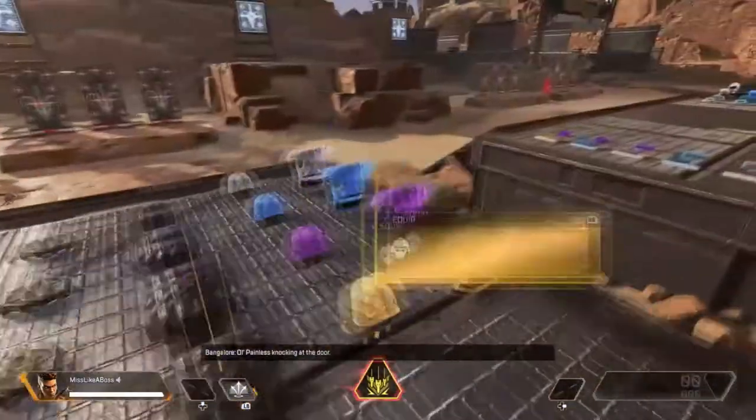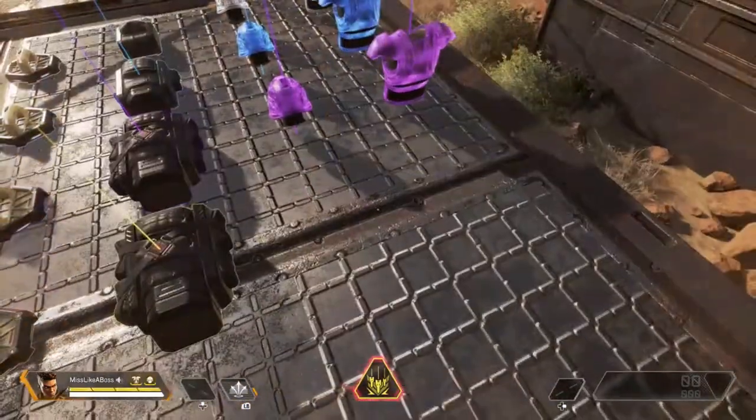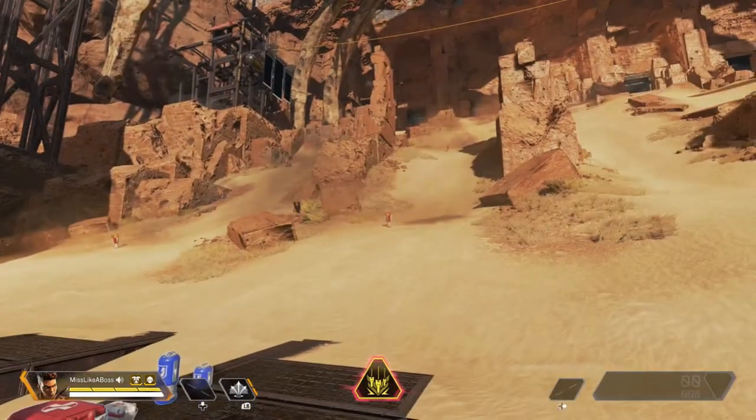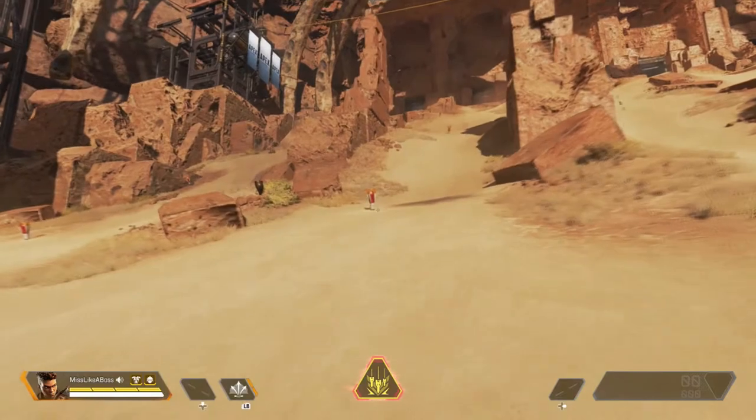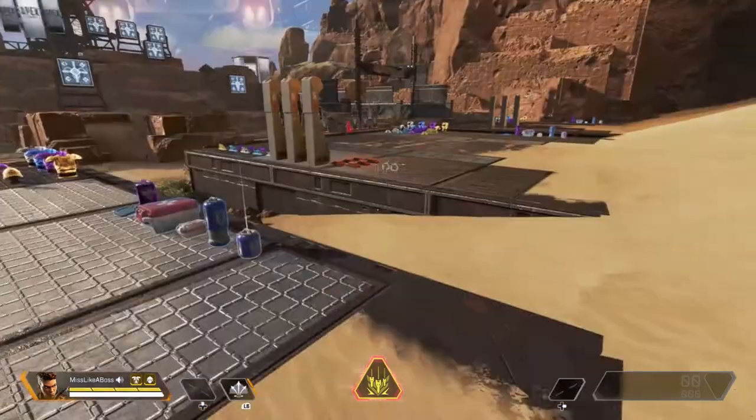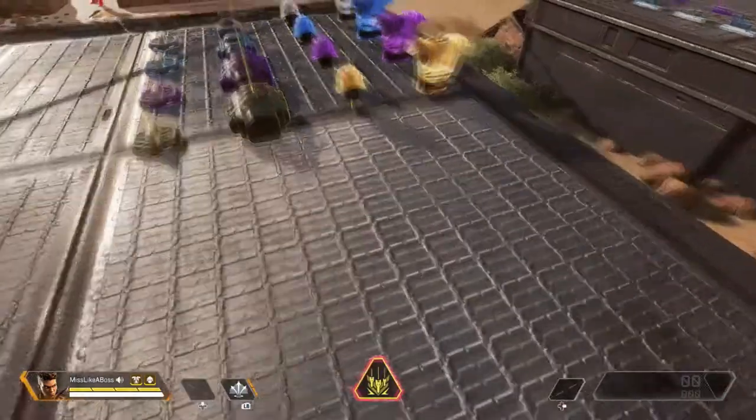If you have the gold helmet on it recharges your tactical and your ultimate abilities extremely fast. Bangalore has the barrage, which is the rockets that slow you down, and then when they blow up on impact you get injured. You can kill someone but it's not likely.